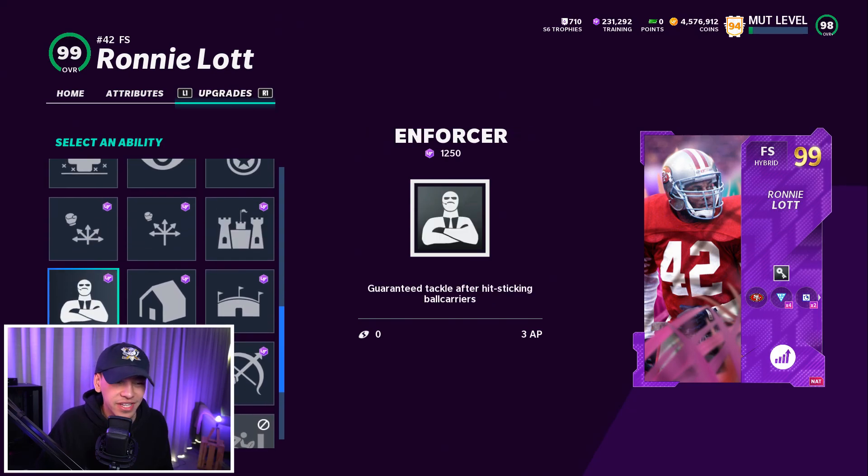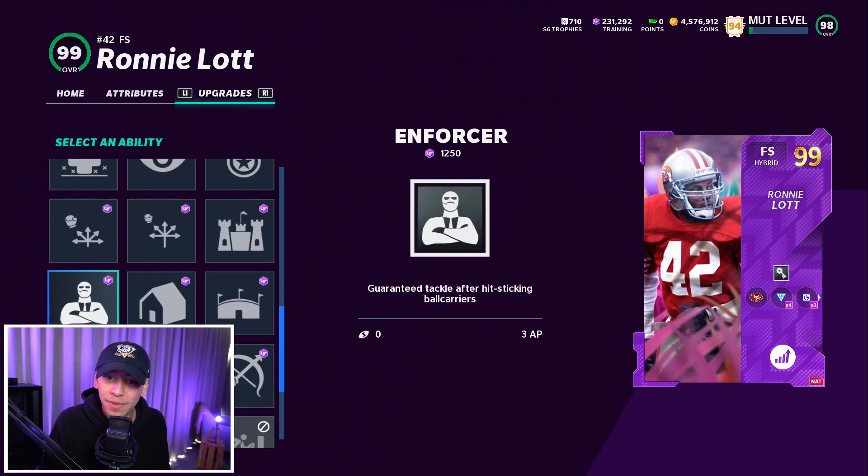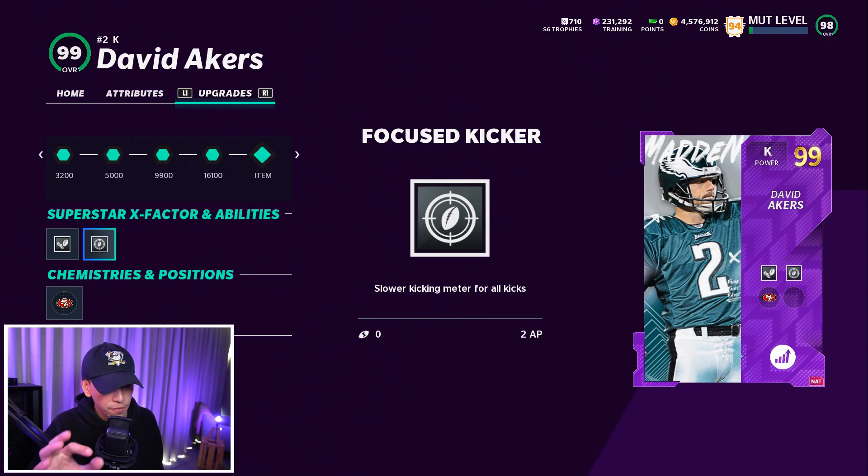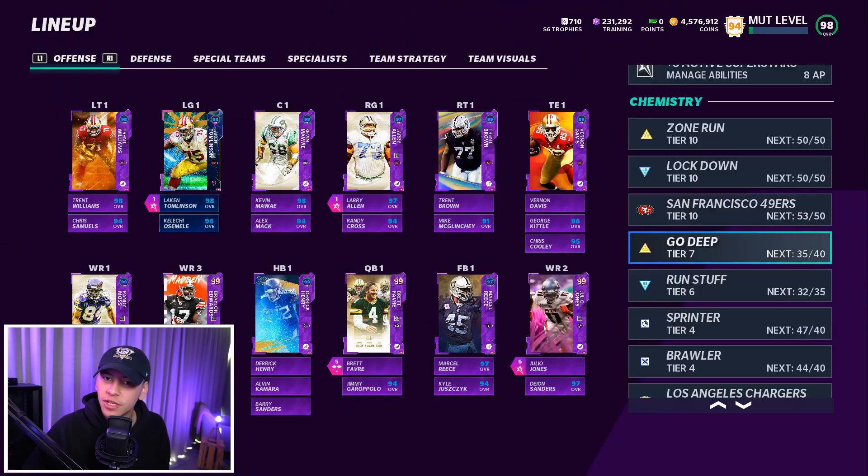Honorable mentions for defensive abilities include Enforcer and Deflator if your guys can get them — great for destroying ball carriers. For my budget team defense: Double or Nothing on Gregory and Mathis at defensive tackle, El Toro on the edges with Thomas, Pick Artist on Brian Dawkins, and then maybe Acrobat or Mid-Zone Knockouts with any remaining AP. Don't forget to put Focus Kicker on your kicker for the slow kicking meter — give yourself the best opportunity to make those kicks.